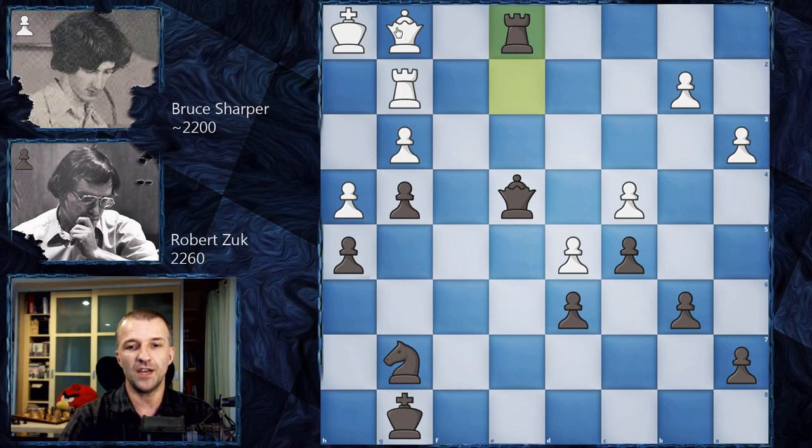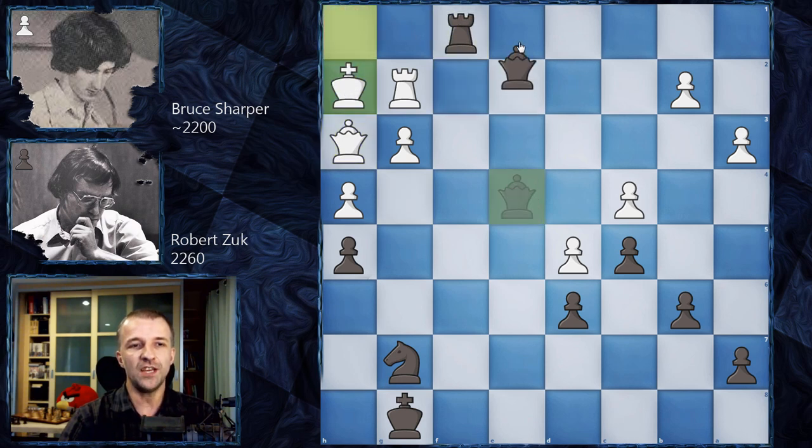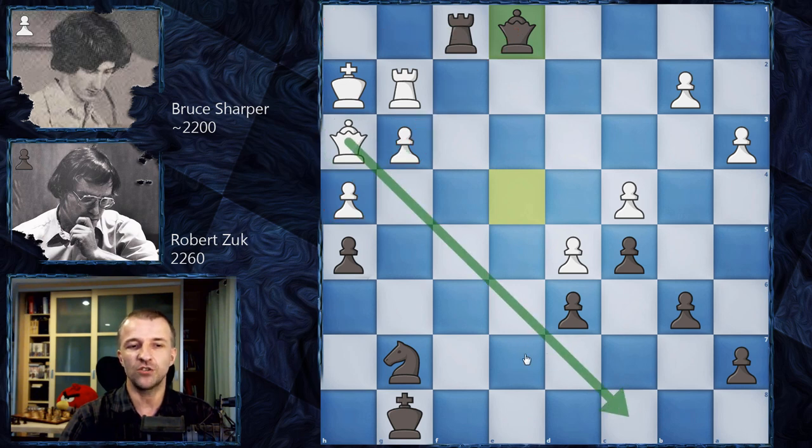For example, taking the queen wins the game immediately. Nh3 also doesn't work — after gxh3, Qxh3, then Rf1, Kh2, Qe1, the rook comes to h1 and that's checkmate. All those squares are controlled. Any pawn moves trying to find a solution don't work — White can deliver a couple of checks, but it's a forced checkmate.